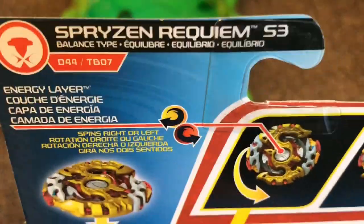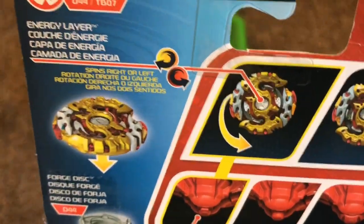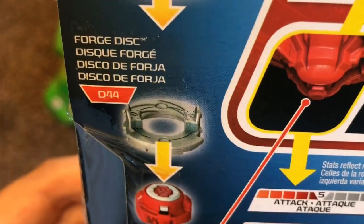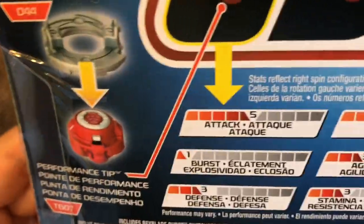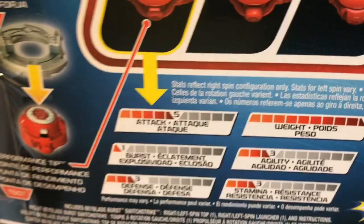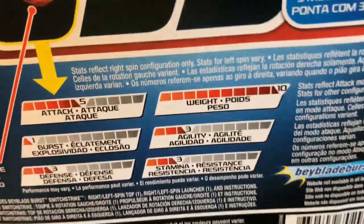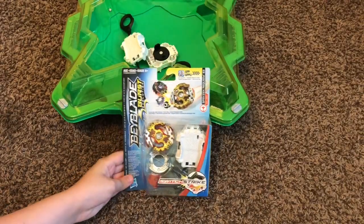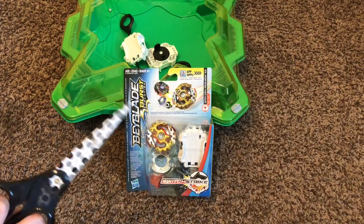I'm thinking this is Left Spin Attack. So for Left Spin Attack, I believe — I might be wrong — but this is what I think: Attack 5, Defense 3, Weight 10. I'd think this would be heavy — it feels heavy when I'm holding it. Agility 3 and Stamina 3. Alright, so now we are going to unbox this.